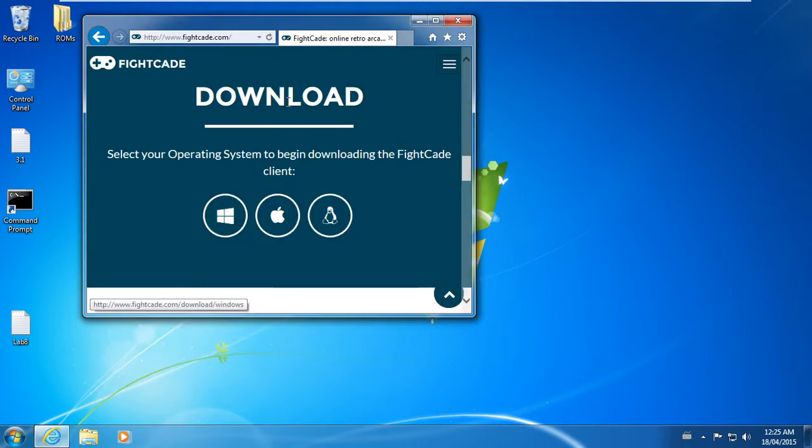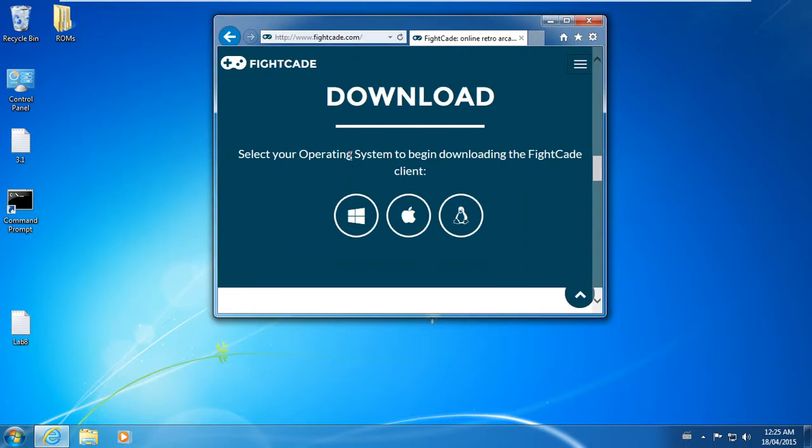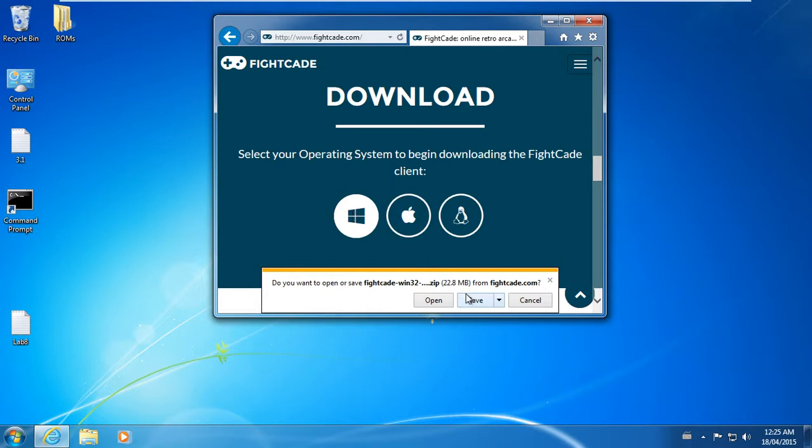We're just going to go to the Fightcade website — I'm already there — and we're just going to get the Windows version. I'm going to save this here. As you can tell, I've already downloaded it but we're doing everything in real time. Once this finishes, I'm going to open the file and then drag it onto the desktop.